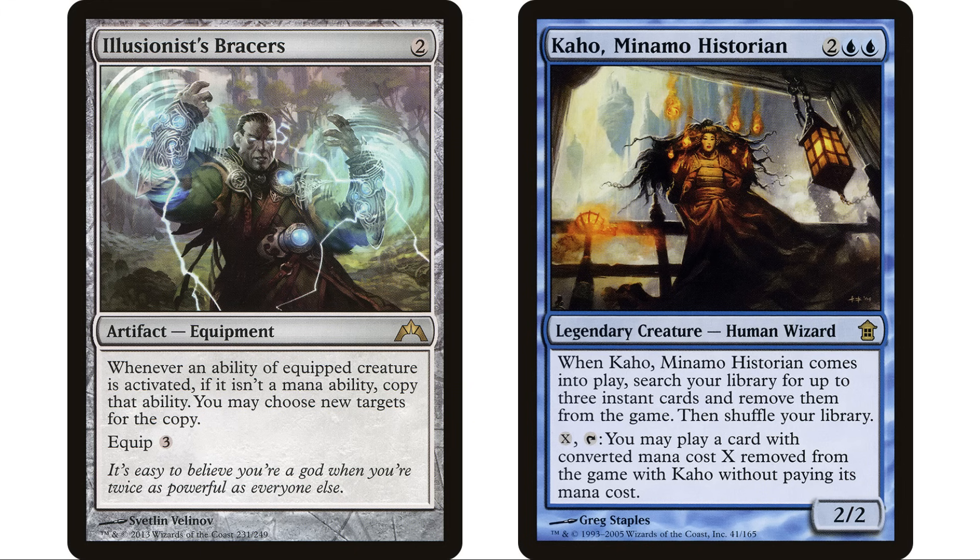Illusionist's Bracers is also fantastic — two mana equipment, equip three: whenever an ability of equipped creature is activated, if it isn't a mana ability, copy that ability; you may choose new targets for the copy. With Kaho wearing the bracers, you're going to pick two cards. It's not copying the spell, it's copying the ability. You put the ability on the stack twice — pay say three mana, cast the spell you want, that resolves, then the copied ability resolves and you pick another card exiled with Kaho that also costs three mana.